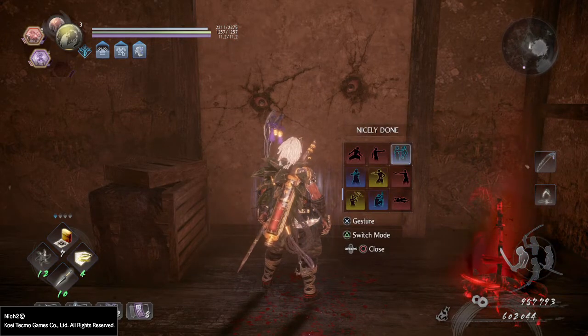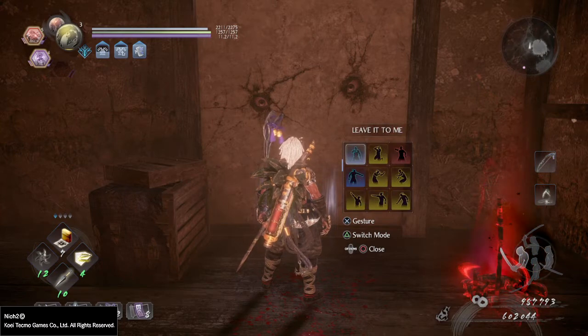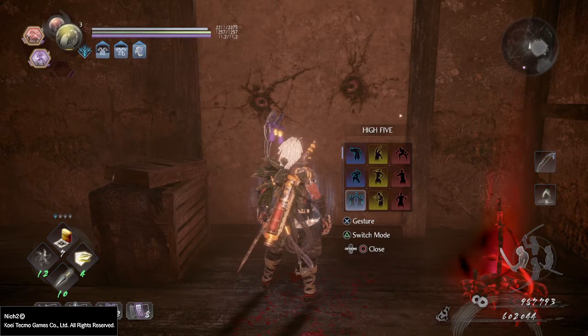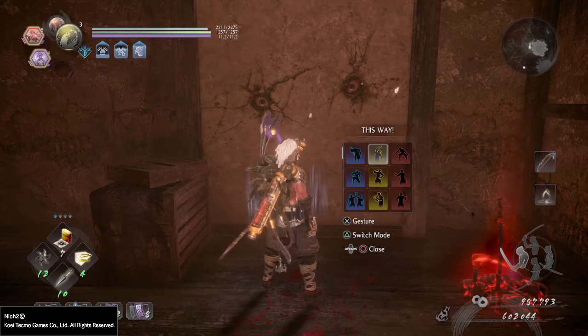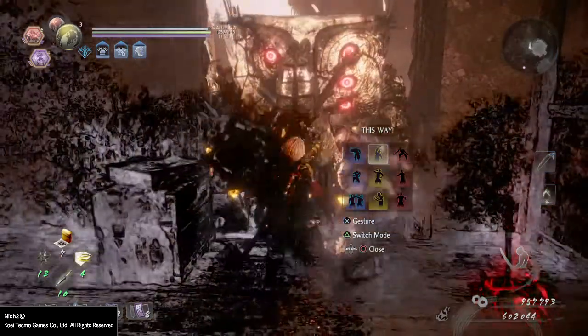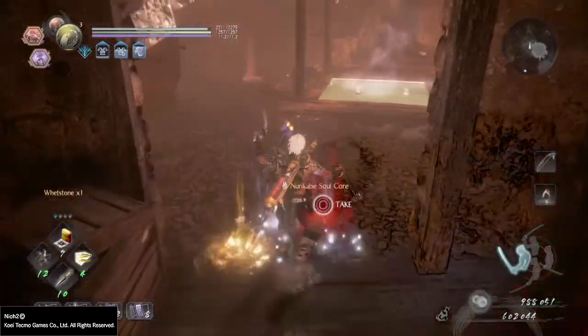You have two tries — if he doesn't like it, you're gonna have to fight him. I already bowed at him, did a dance, tried a high-five — didn't want to try that again. So I tried this way and it worked. He let me pass; didn't have to fight him.